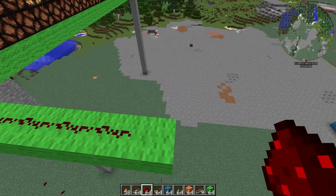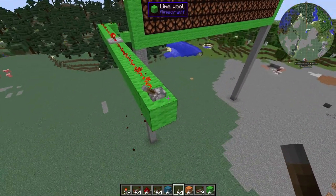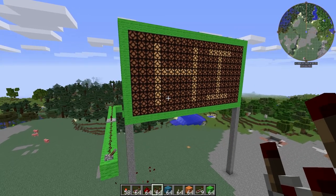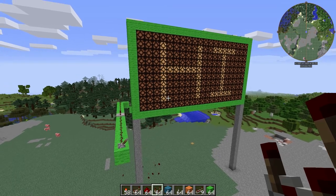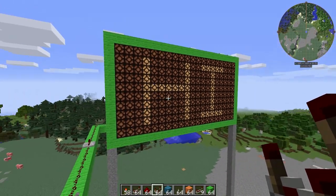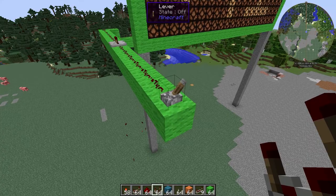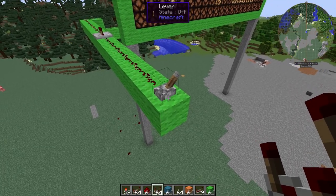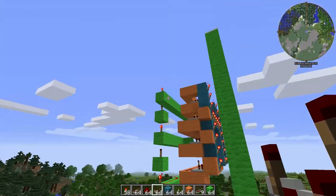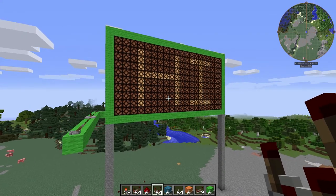Now all we need to do is grab our lever. There we go — it turns off, and it turns back on. For those of you that want to set this up to where you have a Redstone clock so it flashes on and off, we can go ahead and do that. For those of you whose computers can't handle that, this can easily be hooked up to a daylight sensor — just remove the lever, put a daylight sensor down. As long as that daylight sensor is seeing light, it'll be able to turn this on during the day or during the night, whichever you would like.